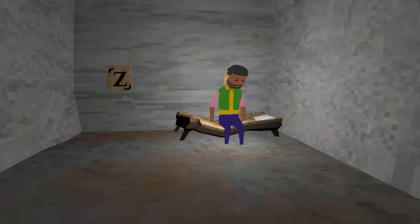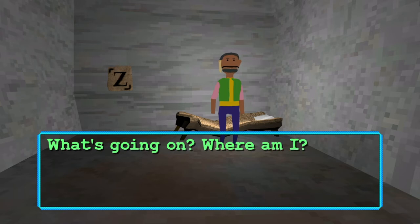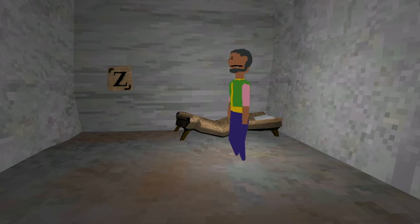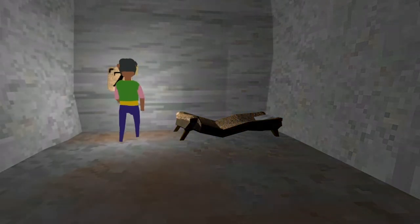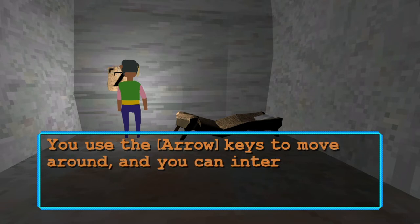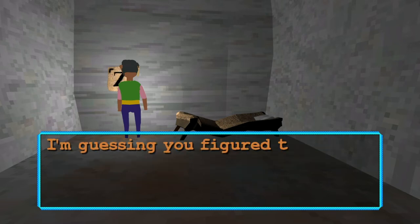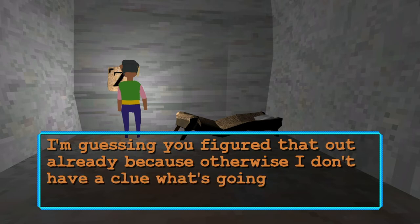Hey. Hey you. You in the cell. Wake up. What's going on? Where am I? Okay, that's weird. I have to use the left-hand wall stick too — it's the D-pad. I changed it. Use arrow keys to move around, and you can interact with things using the Z key. I can press X. Mic pad. I guess you figured that out already, because otherwise I don't have a clue what's going on here.